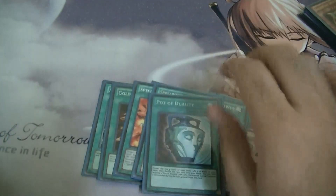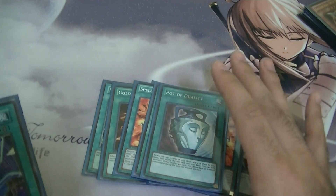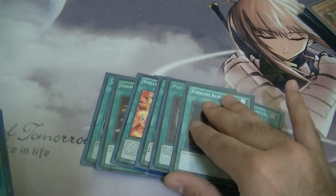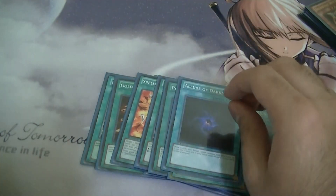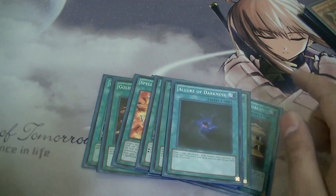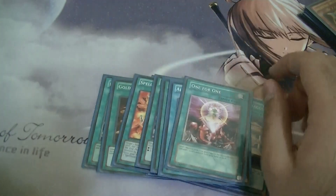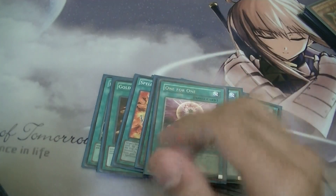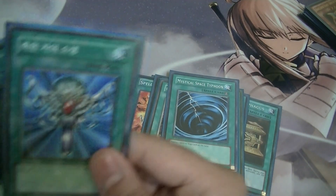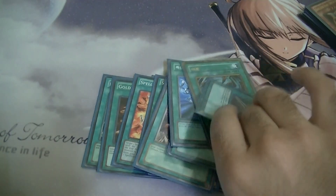We have one Duality — just one because I special summon a lot in this deck, having more could hurt the deck. One Foolish Burial to get the cards I need in the grave. A Lot of Darkness lets me draw two, banish dark Fortune Ladies, then Fortune's Future brings her back and draw two — lots of pluses. One One for One to get Fortune Lady Light as soon as possible. One Mystical Space Typhoon, one Monster Reborn, one Heavy Storm.